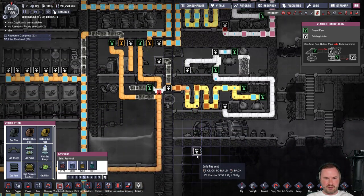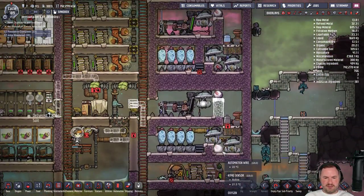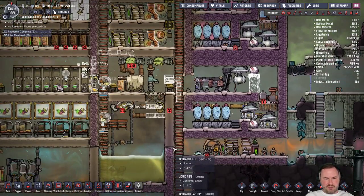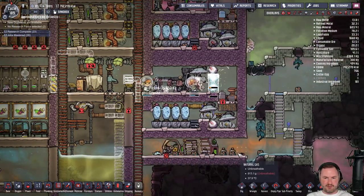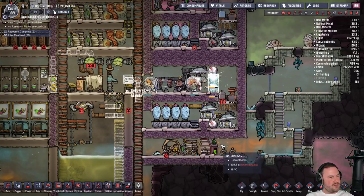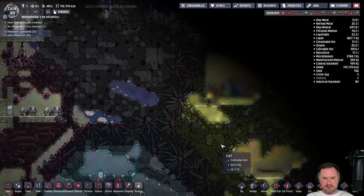This is going to vent out the room because there are some gases in there that we need to get rid of. We're probably going to need a ladder over here to finish up these pipes as well. We have reached the surface but we haven't done anything with it yet.